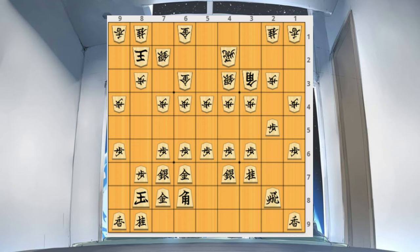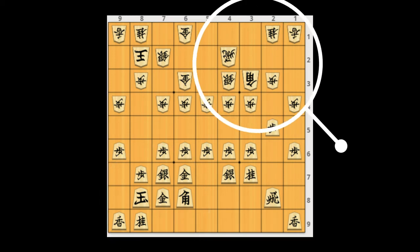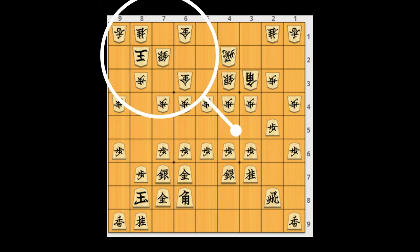A lance may or may not be part of this offensive force. As you can see, popular systems like Yagura and Fury Bishop seem to stick with this part assignment. In general: attack with a rook, bishop, a silver, and a knight, plus the lance, for an effective attack; defend your king with two golds, a silver, a knight, and a lance.